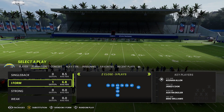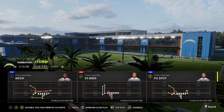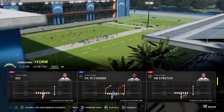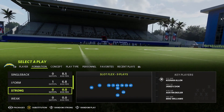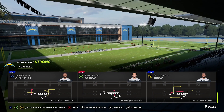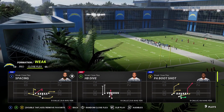In I Form, you get the new formation Z Close, which has just nine plays including a nice stretch and a 26 Duo. Close Flex has another stretch, an ISO, and then I Tight — so you've got a lot of different I formations with the ability to get to the outside and inside in the run game. Strong Slot Flex also has a stretch, a PFO Shot Dive, and nice outside and inside run options. In Weak, you've got Weak Pro and Weak Close Flex, formations that have been in the Saints in the past.